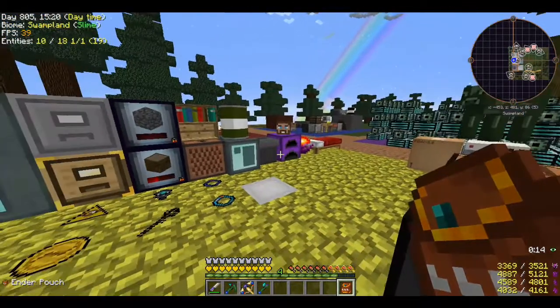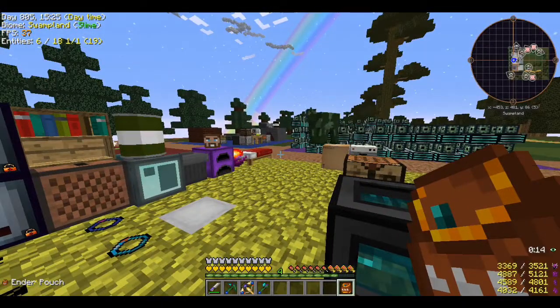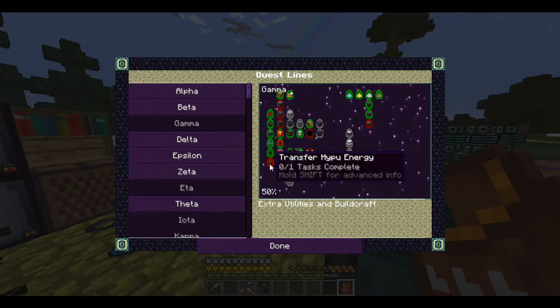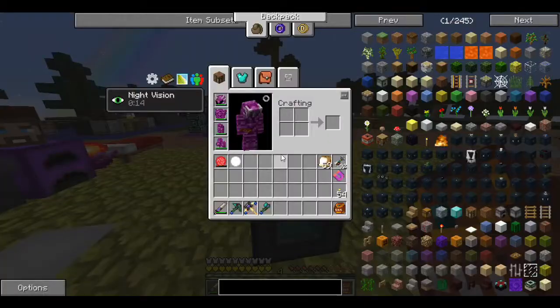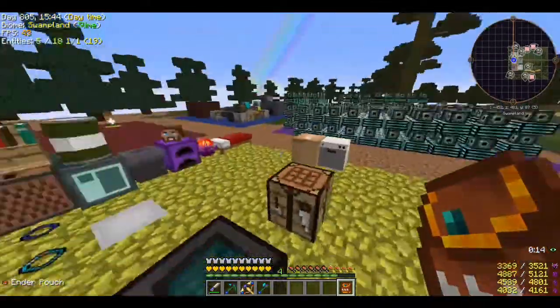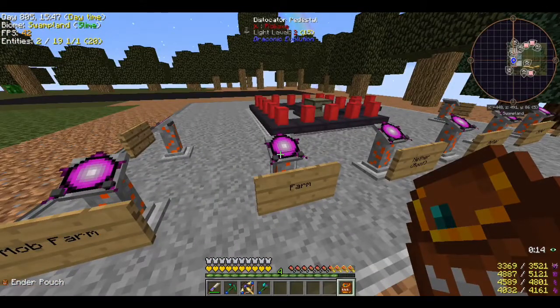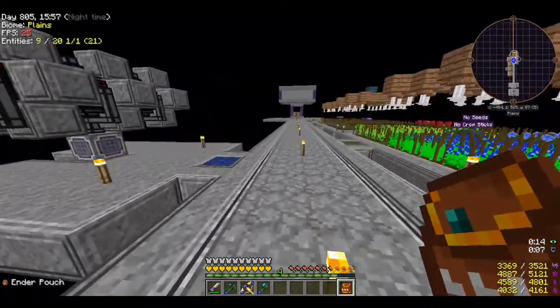Deep cleansing breath — we are going to be knocking out some Extra Utilities stuff. I want to make this transfer hypo energy node so we can make our very first 64x generator. We've got all the materials right here, but we've been waiting a very long time on our bedrockium. I haven't checked, but I'm pretty sure we've made one by now.